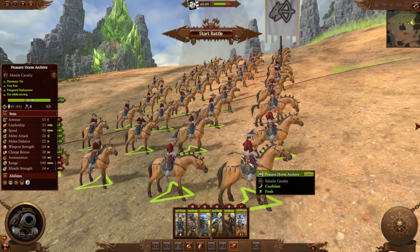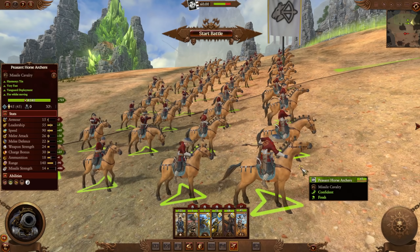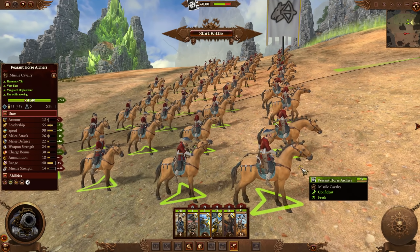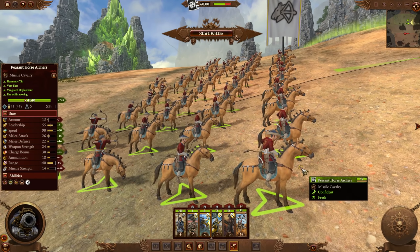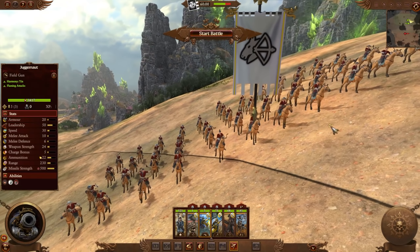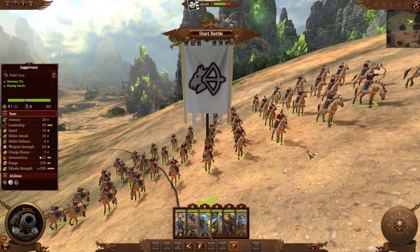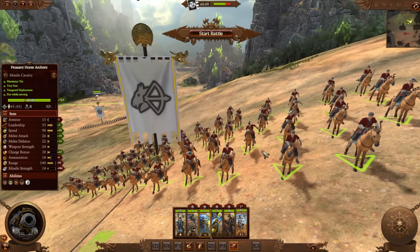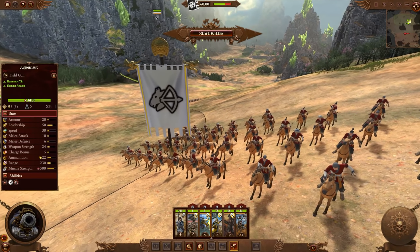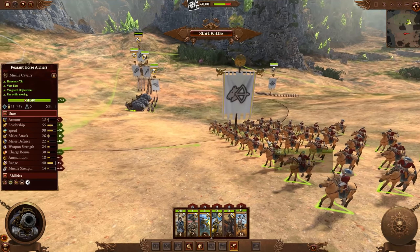Then we've got peasant horse archers — a very nice add here. Cathay doesn't have a lot of mobility, and putting peasant horse archers in there is a nice touch. It could lead to a playstyle similar to my sled spam with Kislev, where you go out and harass the enemy to get them to come attack you. Though these horse archers are not going to have anywhere near the melee or survivability of bear sleds.